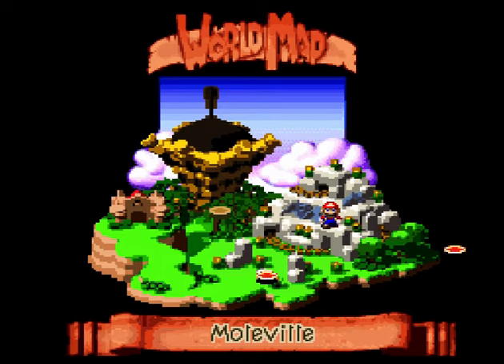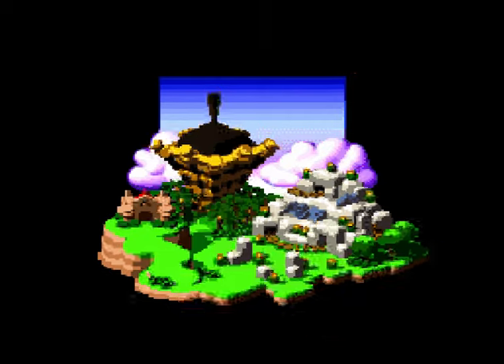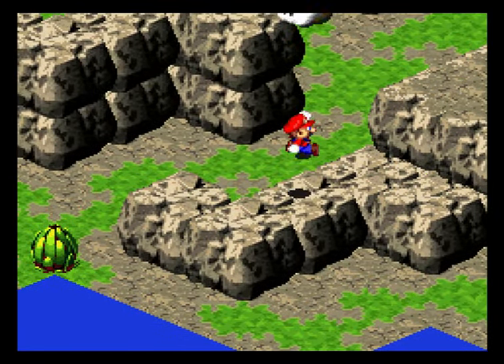Hey everybody, Wonky Puppy here bringing you another episode of my let's play for Super Mario RPG: Legend of the Seven Stars on Super Nintendo Classic. Last episode we wrapped up in Mobliz, took out Punchinello, got the orange star, and were given some very clear hints that we need to head towards Booster's Tower to rescue the princess.